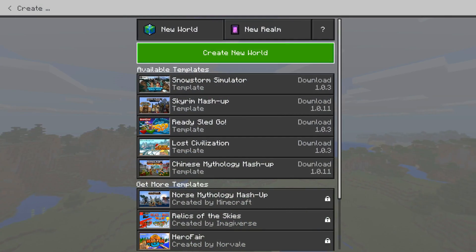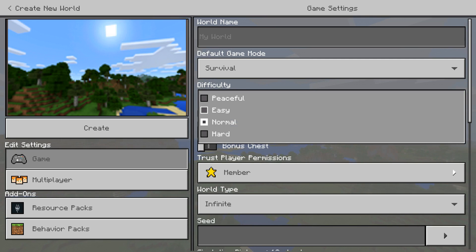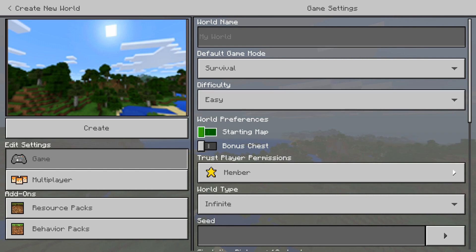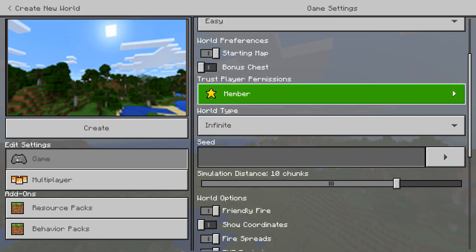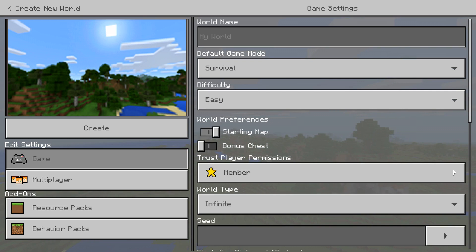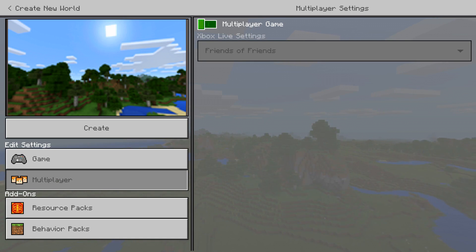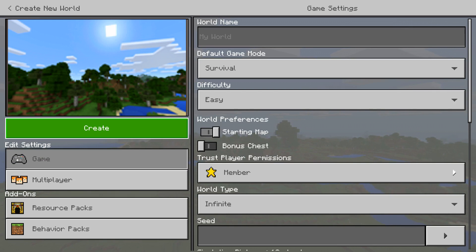When you're creating your first world, go to Create New and create a new world. Keep it on survival mode — that's the game mode we're going to be playing. Set the difficulty over to easy; since this is going to be your first time playing, I would recommend that. If you'd like a starting map, which will help you out, I'd recommend turning that on for your first playthrough. Switch friendly fire off, show coordinates on, and other than that leave everything else untouched. If you want to play single player, go ahead and set multiplayer off as well. Then create the world.